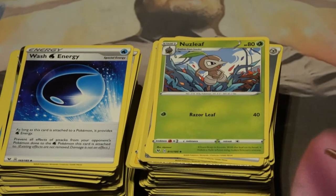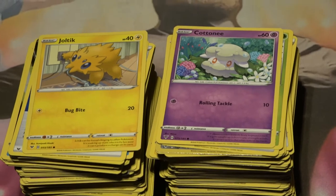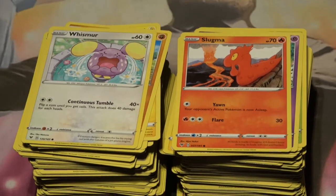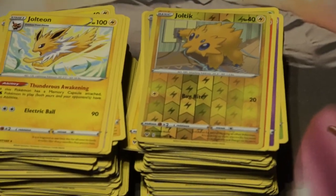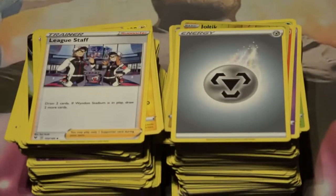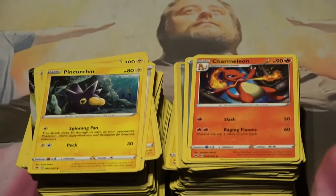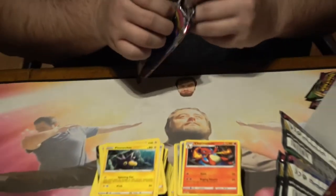There's the Joltik and Cottony, Mudbray, Slugma. Whismur. Here it is — the holographic Joltik and then the perfectly normal Jolteon, which is cool in comparison to the Flareon or the Vaporeon we got earlier. League Staff. Charmeleon — that's what we wanted to see! And then Pincurchin. Pack T-minus four and counting — crack the pack.